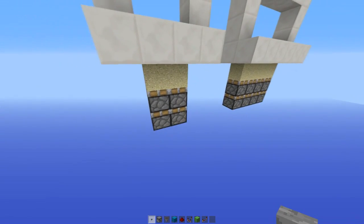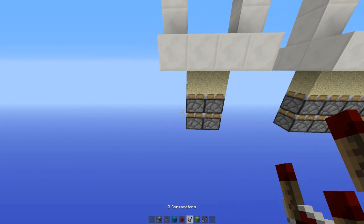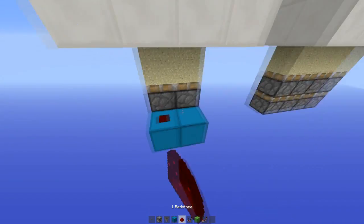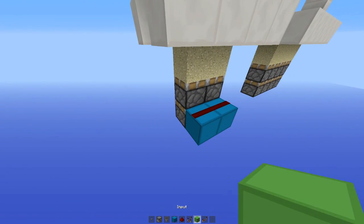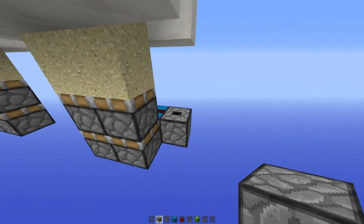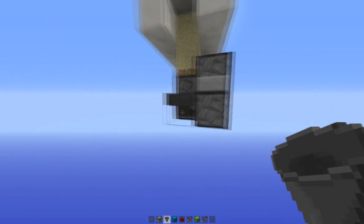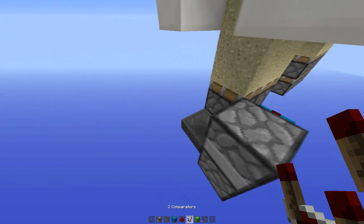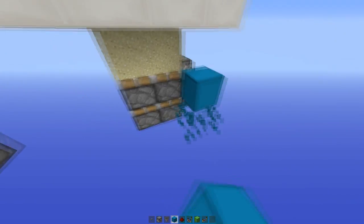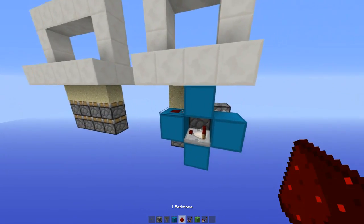You're going to need: one button, two droppers, one hopper, six building blocks, a piece of redstone, and two comparators. First, put two blocks with redstone on top to power the first pistons. Put a dropper facing up there, a dropper facing back over here, then a hopper going into that bottom dropper — make sure it's facing into it. Then place a comparator on top going into a block, which goes into some blocks in a pattern. Put another comparator there and another piece of redstone, and that's how that part works.